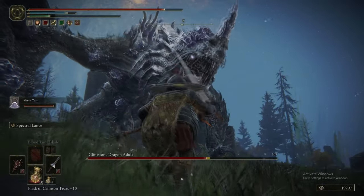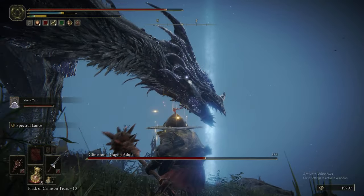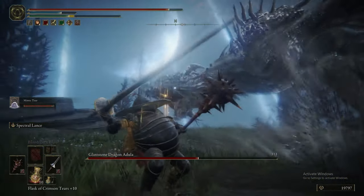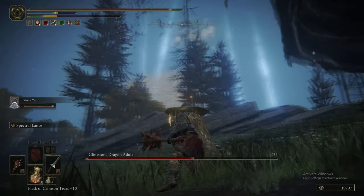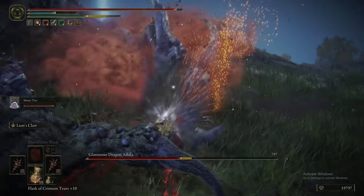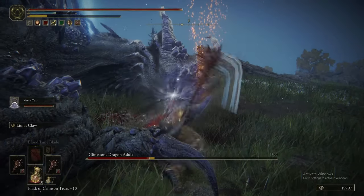We build up Bleed here. We would have been building up Frostbite but we have both infused for Bleed at the minute. Also, I think Adula resists Frostbite because it deals Frostbite. That's two, that's three — it's down again. This works on every wyvern-type dragon. And the mimic's using Rotten Breath — that's a little bonus rot build-up there.